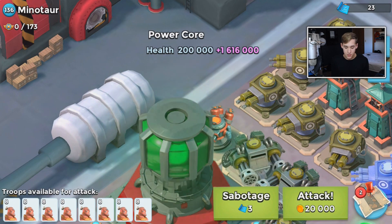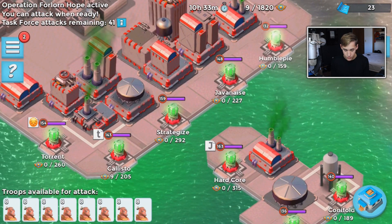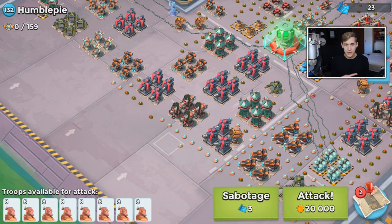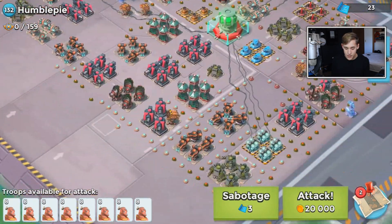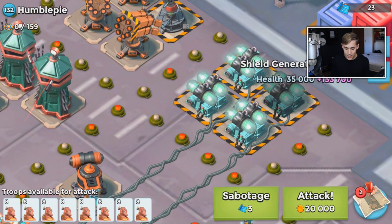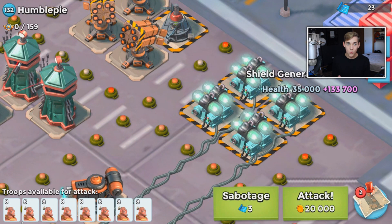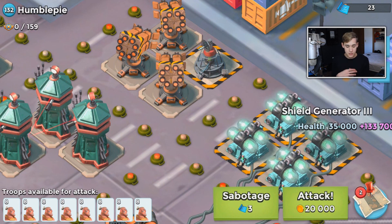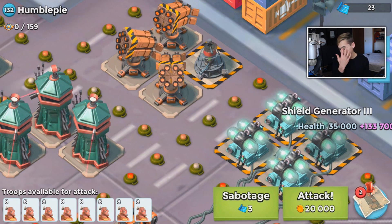That was a pretty easy base compared to some of the others. Now there is barbed wire on this next one - a lower level base. The barbed wire is not in every base design. This is a kind of weird base design - it has three clumps of max tier three shield generators and each shield generator has 160,000 HP. That's like a warrior attack just to take down one of those.